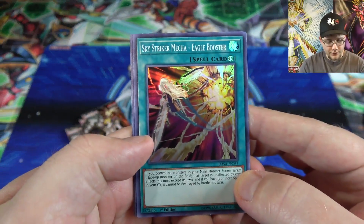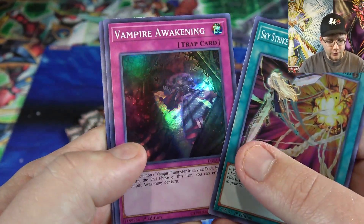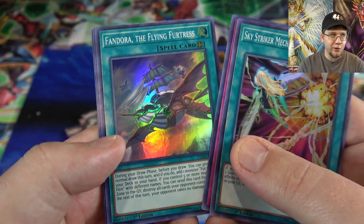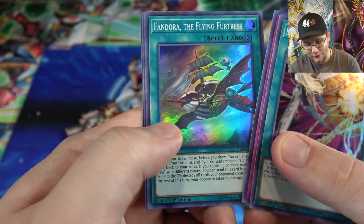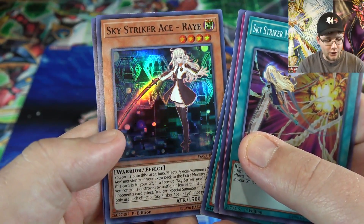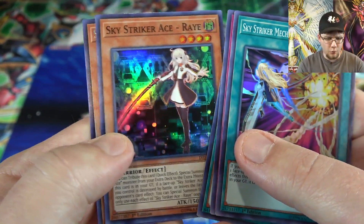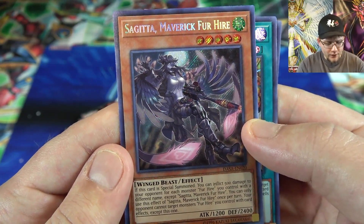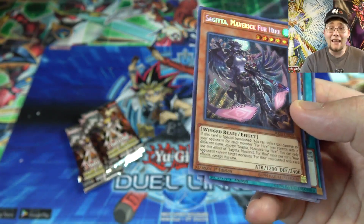Third pack. We have a Sky Striker Mecha Eagle Booster — I don't remember getting too many of those. Vampire Awakening, that's pretty good. And another Fieldsville for Fur Hires. I only got two of them from my box, so now I have a playset. Then Flying Fortress. We also got another Sky Striker Ace Raye — I think I only got one of those from my box. And then Sagita Maverick Fur Hire. I don't think I got one of those either, so at least we're getting some different stuff.